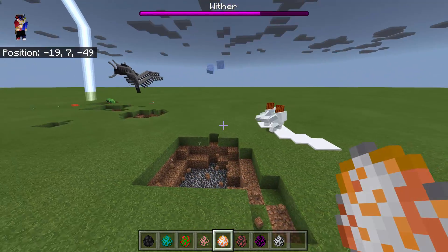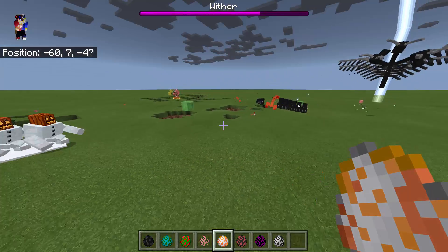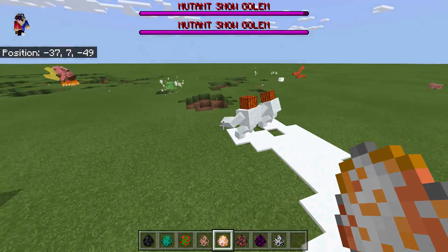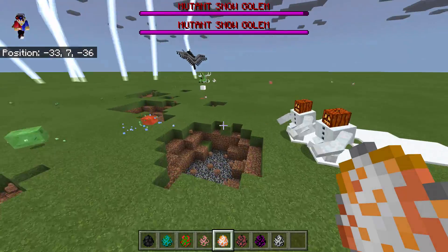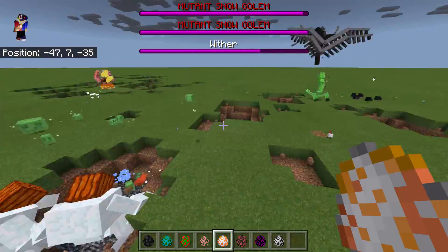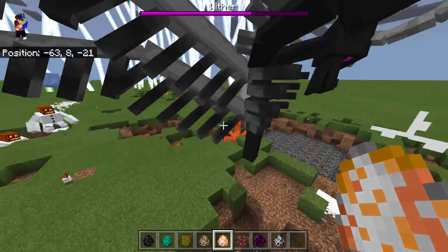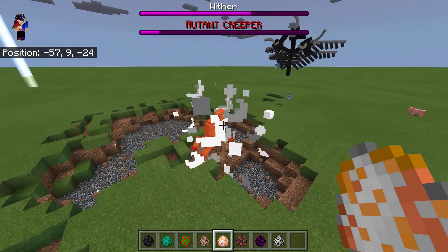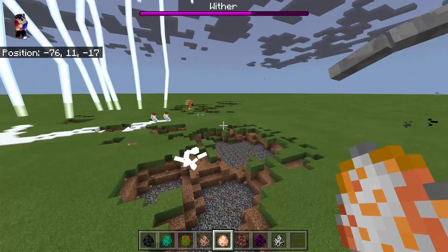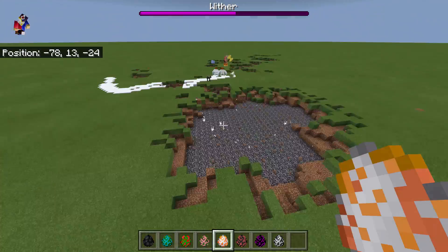I accidentally spawned two Mutant Snow Golems. Looks like they can attack the Wither Dragon, and they're also attacking the other mobs like the Slime — those are non-hostile mobs attacking the hostile mobs. The Mutant Creeper blew up, and that's why the Wither has been hurt!